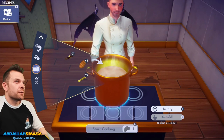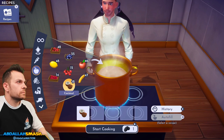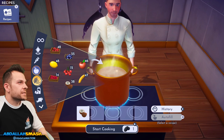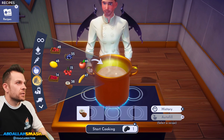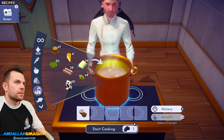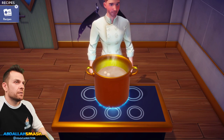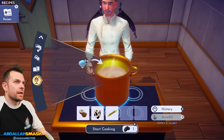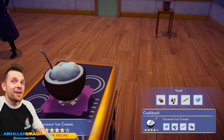Speaking of coconut, we've got another coconut ingredient — coconut ice cream: coconut, slush ice, milk, and sugar cane. Inside of the coconut itself — I love it!